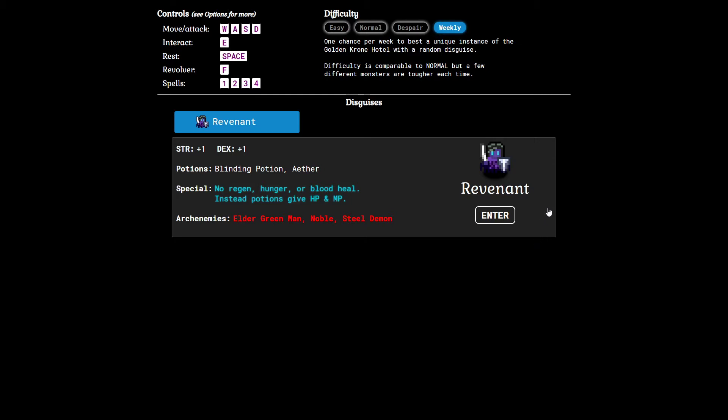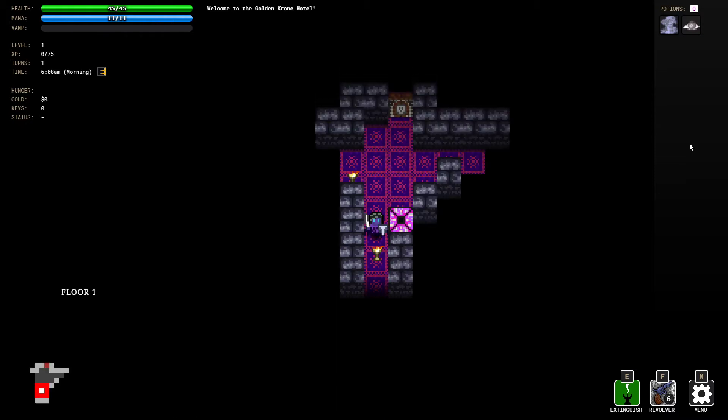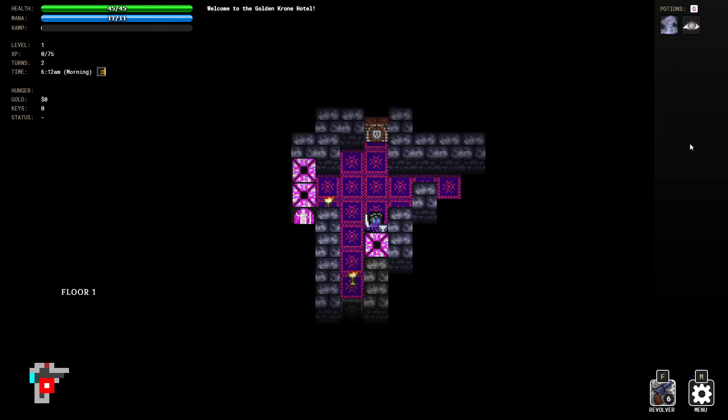This is kind of a blind run with this disguise and it'll be interesting because I haven't really strategized around it much. Another neat thing about the weeklies is normally when I play I'm not really considering beating a specific seed — I just mess around and have fun. But in last week's weekly I got into a lot of hard situations and instead of taking risks I normally would, I was being super conservative because it was my only chance to play through that seed.